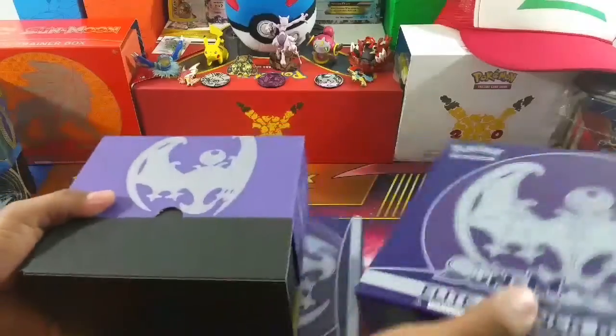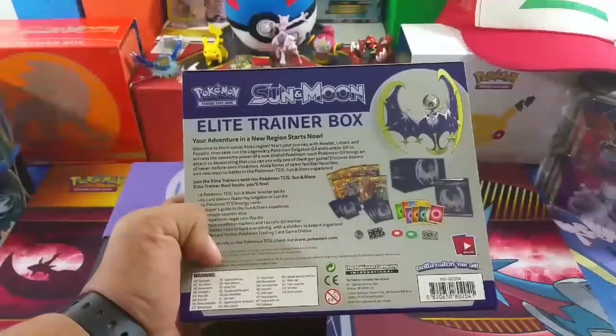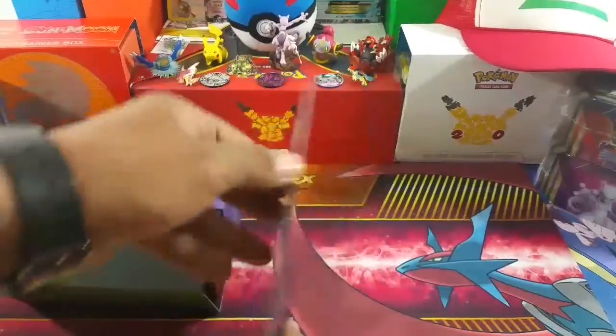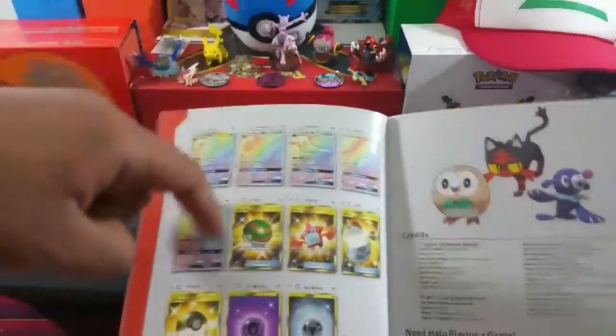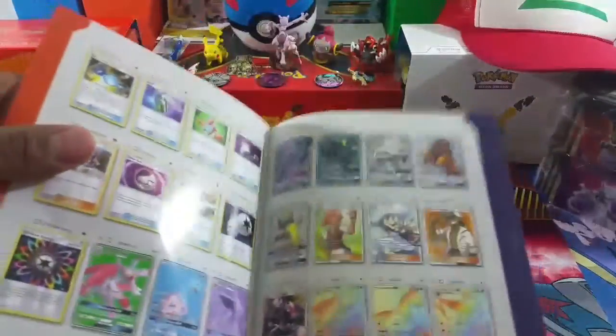The ultra ball would be pretty cool. There's the back of the actual box - you get the actual energies, deck dividers, sleeves, and eight booster packs. There's the book that you get in there with all the Pokémon list, and these are the ones we just got. We're trying to get certain ones and any of these would be cool.